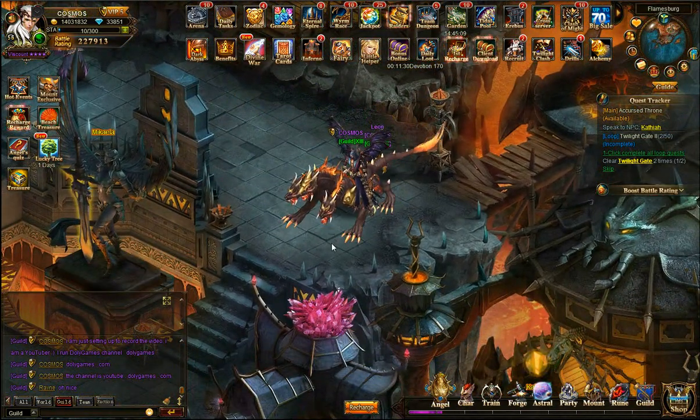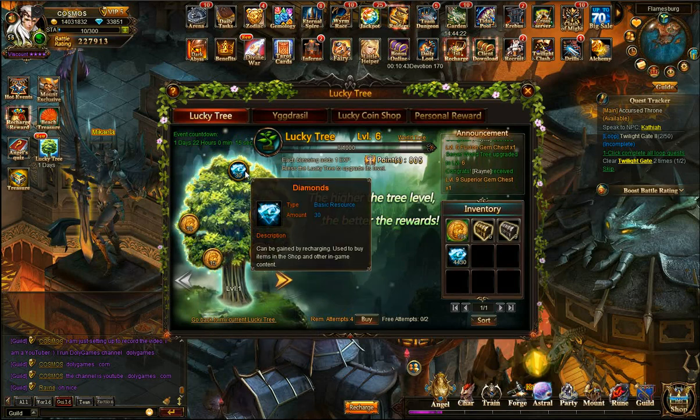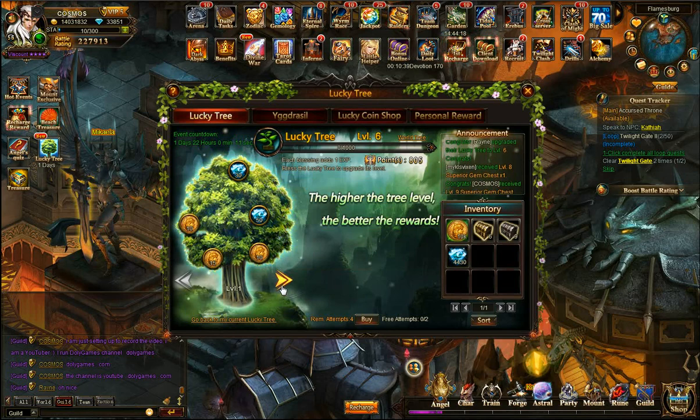Continuing with our video series, what I want to show you a lot in this video is the Lucky Tree. The Lucky Tree is a very nice event if you can spend diamonds. I've already leveled up my Lucky Tree to level 6. Basically you bless it, you get 2 free attempts per day, and you keep blessing it, starting from level 1. At level 1 you're already getting a bunch of lucky coins, and you can also get some diamonds back and good prizes — even a mount for example.